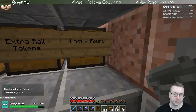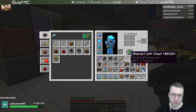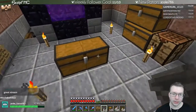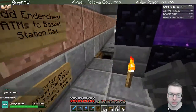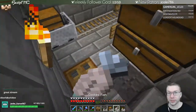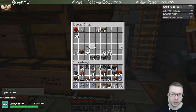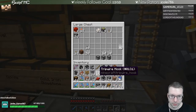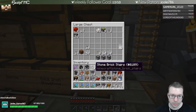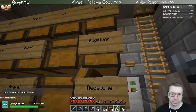Next we want to set up lost and found, which is probably the next easiest. What we'll need for that is actually moving items up from down below. We need droppers to go up, send the signal up. I stream at the same time during lunch breaks basically every day - not next week, I'll be out of town, but most days.